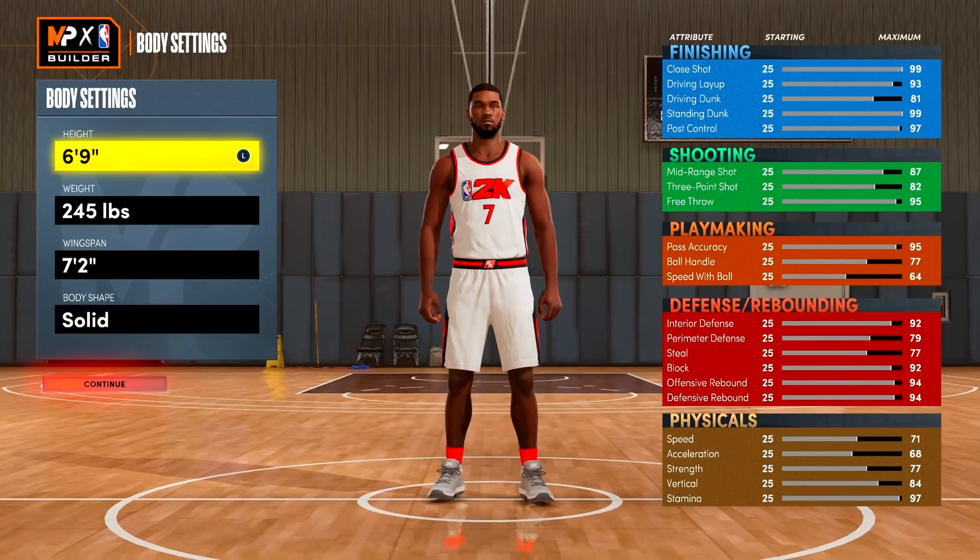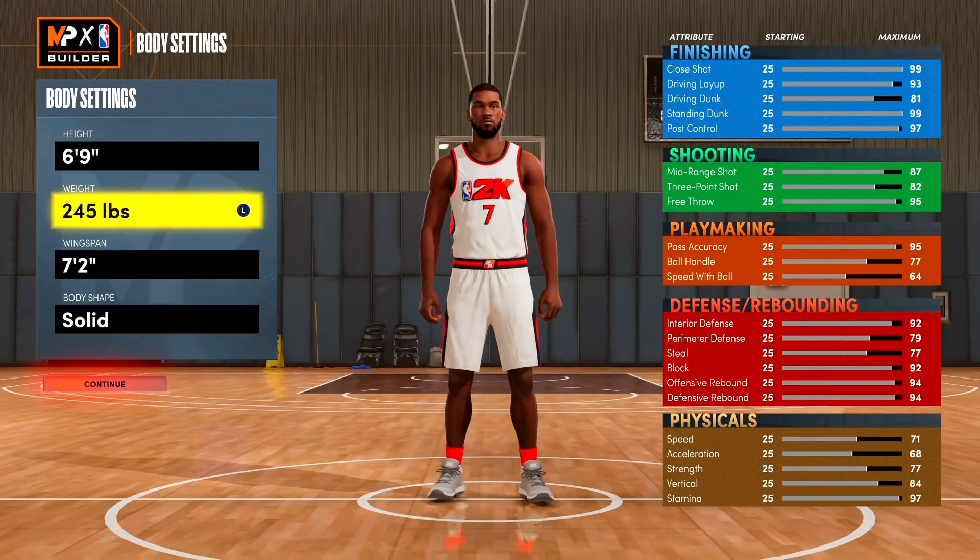For the height we're gonna go six foot nine. He's actually listed at six foot ten but most of his career he was listed at six foot nine, and at six ten you don't get all the jump shots and good stuff — you kind of have to use big man bases. You don't get all the dribble moves, so six nine is the perfect tall height unless you're trying to be an actual true big man.